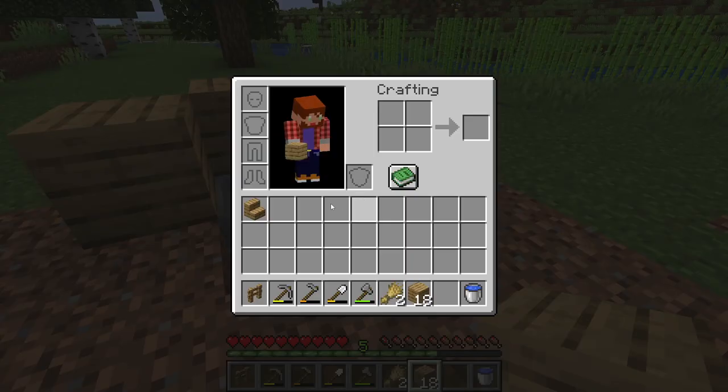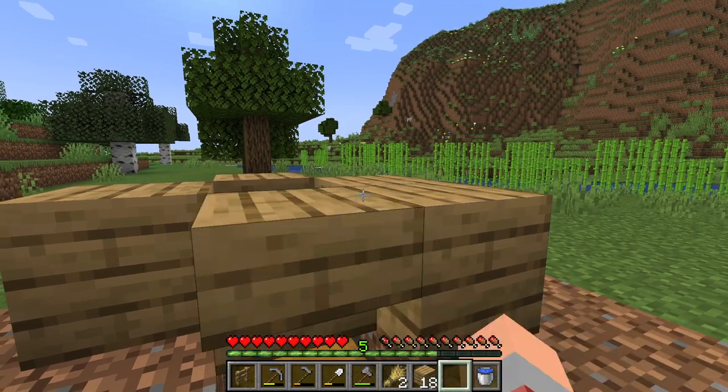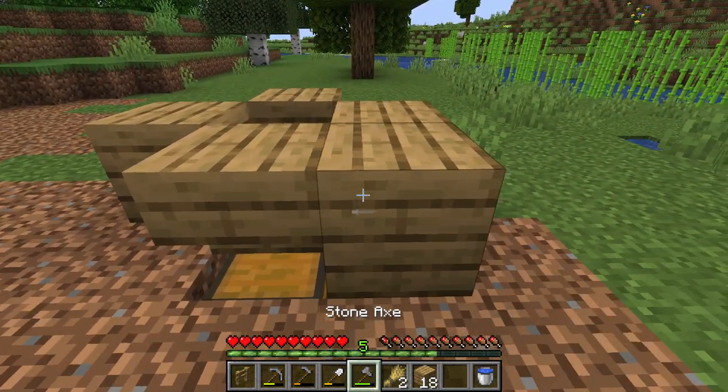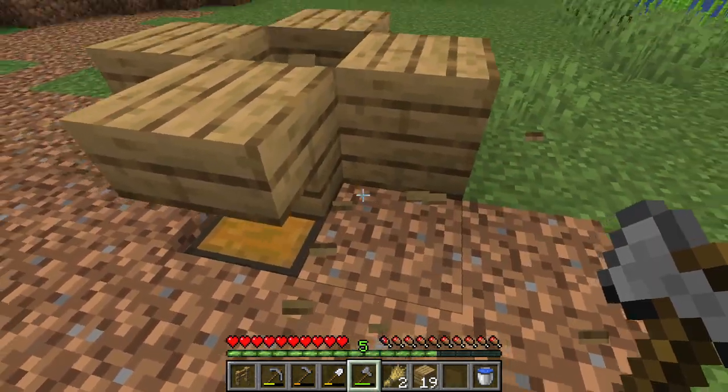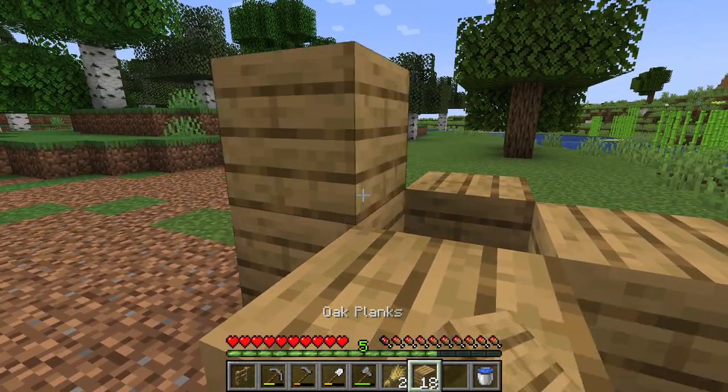Take a temporary block and place it next to the chest, grab your stair block, and place it upside down over the chest. You can then get rid of the temporary block. The reason we're doing that is so we can still open the chest.